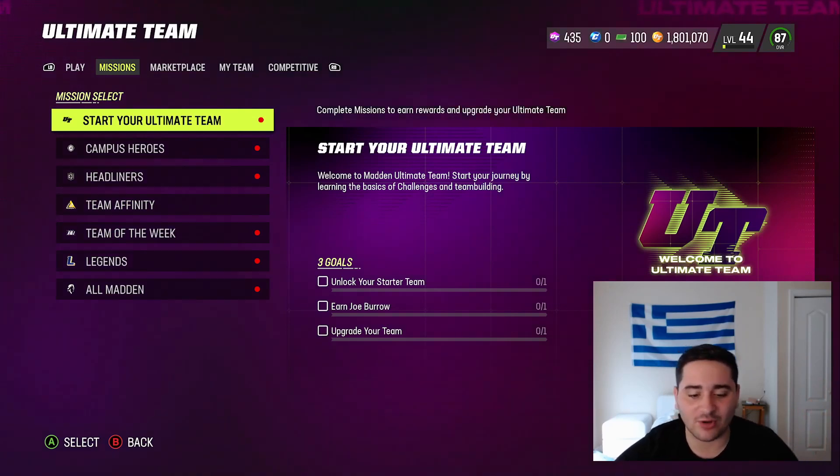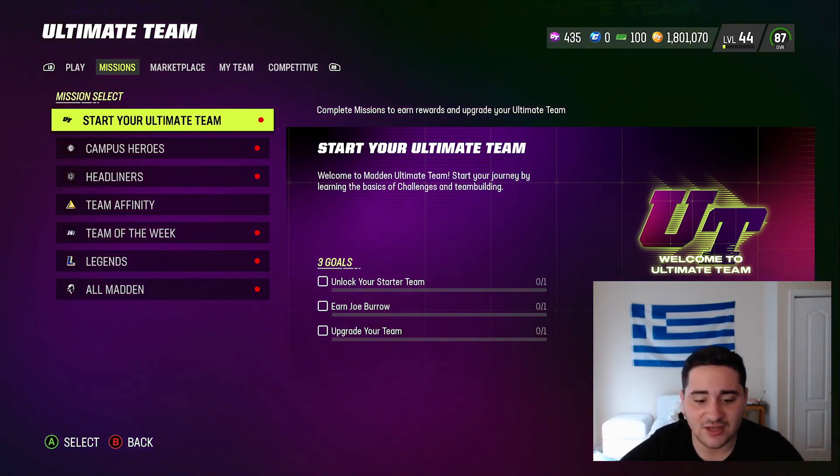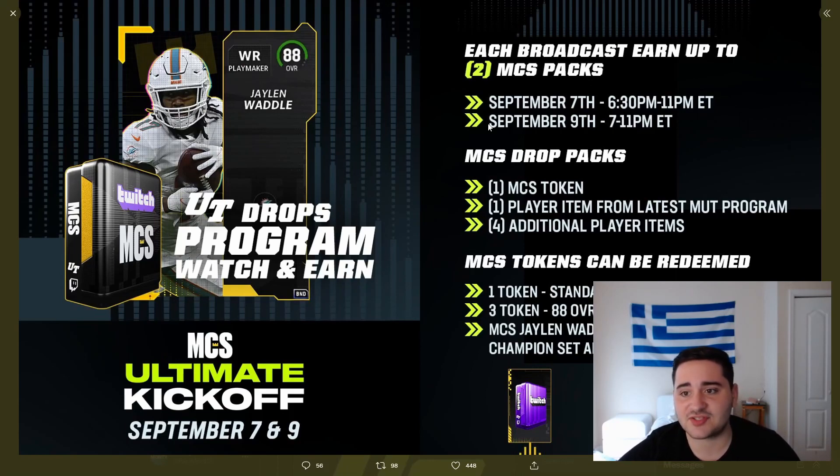Let's get into this video. The reason I'm posting this video right now is that the MCS stream is actually tonight, so we have to get in on this. As you can see, we have one stream today, September 7th from 6:30pm to 11pm Eastern Time, and another stream on Friday September 9th from 7 to 11pm. MCS drop packs include one MCS token, one player item from the latest MUT program, and four additional player items. MCS tokens can be redeemed — one token gets you a standard Twitch drop pack, and three tokens get you that Jalen Waddle. I'm pretty sure every hour you watch the stream you get a token.